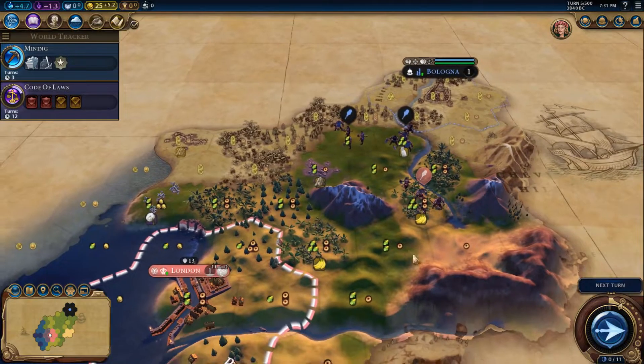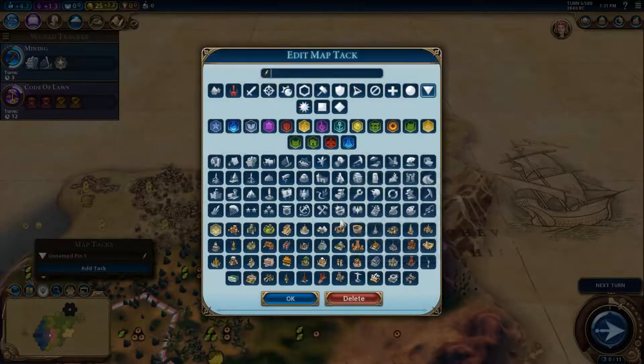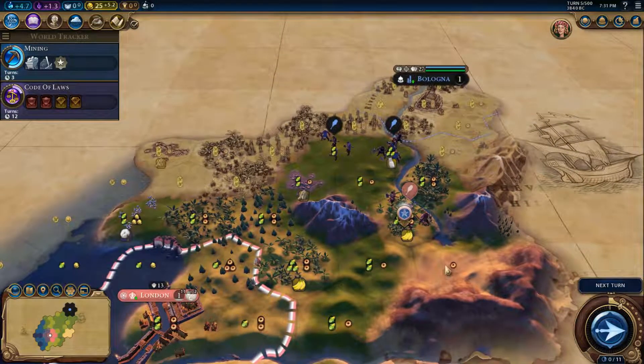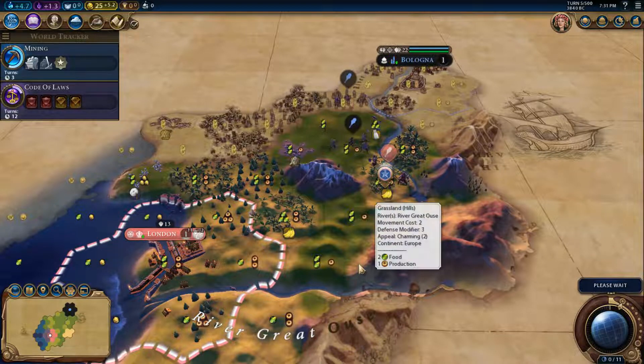I could settle the bananas — that one has fresh water, I could technically settle there. But I don't like settling on bananas because it's a very good tile to work with a nice plantation potential. It's the only place I can settle to the east since after that we have the mountains. Up here it would be too close to Bologna, and the desert tiles have no fresh water. Those are the options for now — not very good options, but it's what we have.